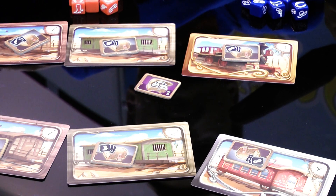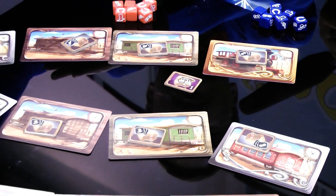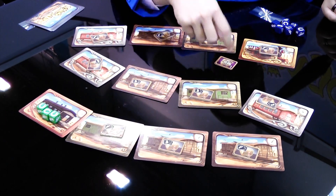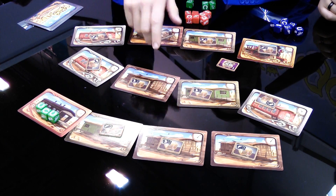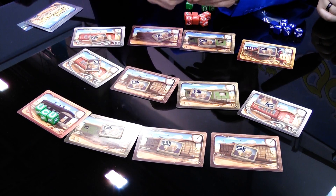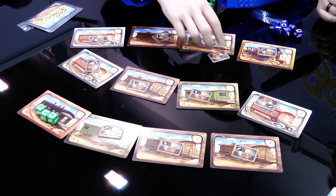The bomb — when you reveal it, all the dice are discarded except one of each color, because it's a bomb. The other safe effects are: one lets you switch two groups of dice, and the other lets you re-roll dice. When you get the right combination, you get the safe — it has victory points on it, and depending on whether you use it or not, it's points for the end of the game.